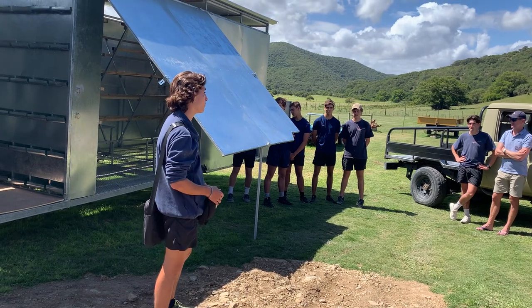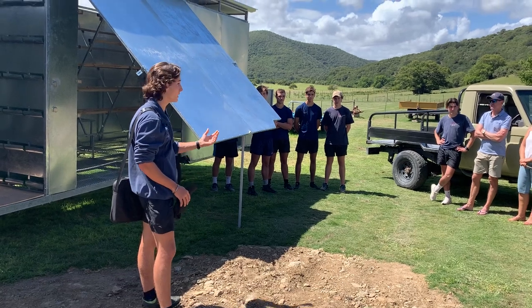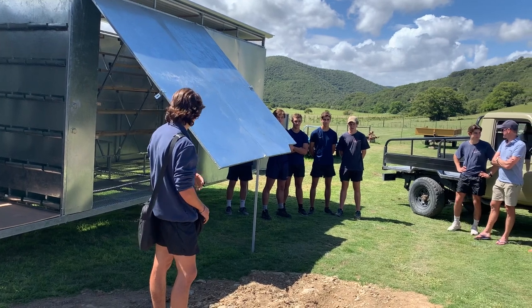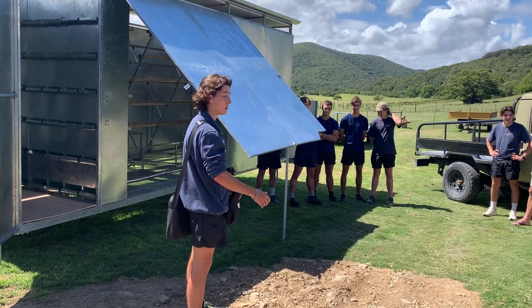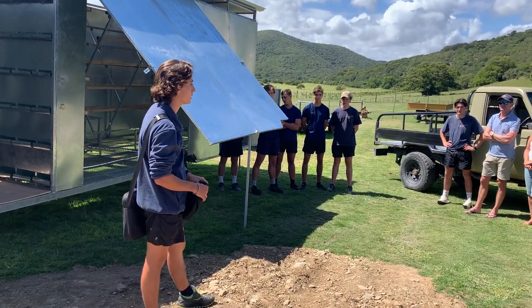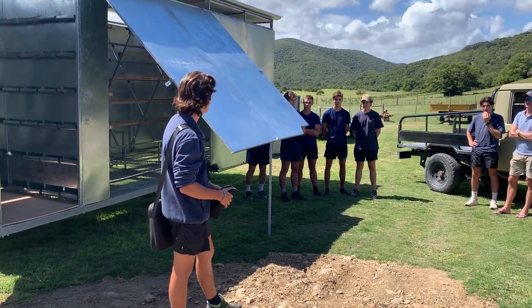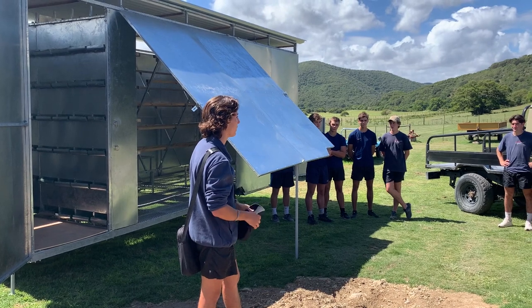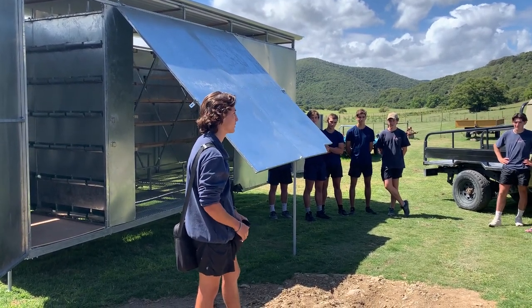Everything you see here was done by these five guys. We basically built the flatbed first, put the axle on, did all the welding, put on the coupler at the front, and then started building the substructure. From the beginning we decided on a design — we were thinking of an A-frame wooden roof with trusses and corrugated roofing with complicated gutter systems.